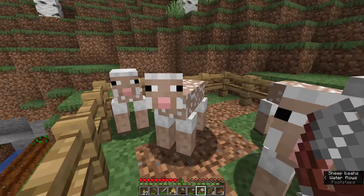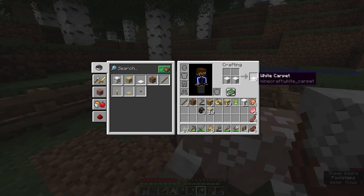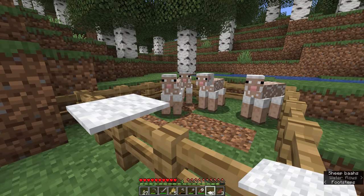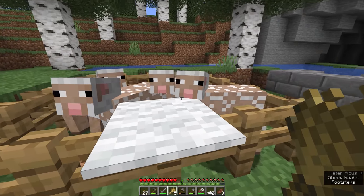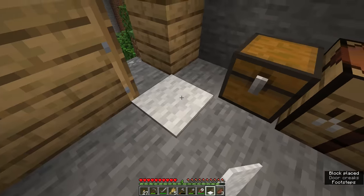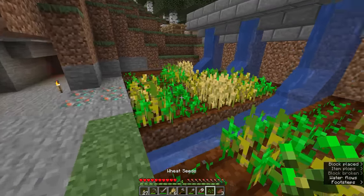I'm going to show you one last trick for the animal pen that makes them a lot easier to manage. We've surrounded ourselves with fences and just like the sheep, we're unable to jump out. One thing we can do with the white wool is turn it into a couple of layers of carpet. Carpet is primarily used for decoration in Minecraft builds, but if you put it on top of a fence post it gives you something the player can jump onto and over, while the animals inside will not — even if you try to lure them with wheat, they're not going to be able to jump up onto that carpet at all. You can add a couple more carpets on either side for a nice easy spot to jump over.